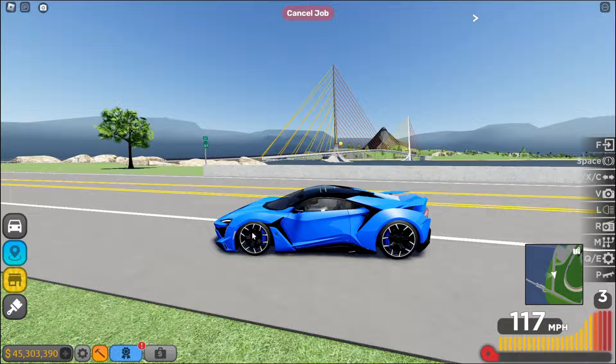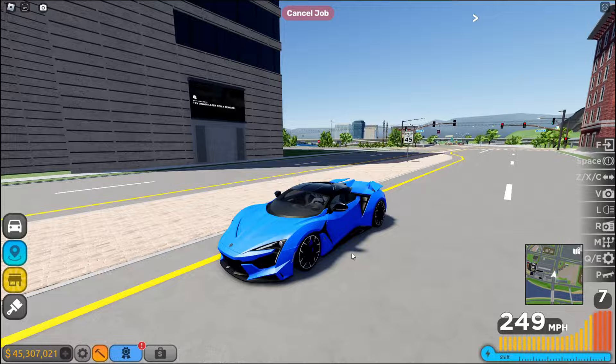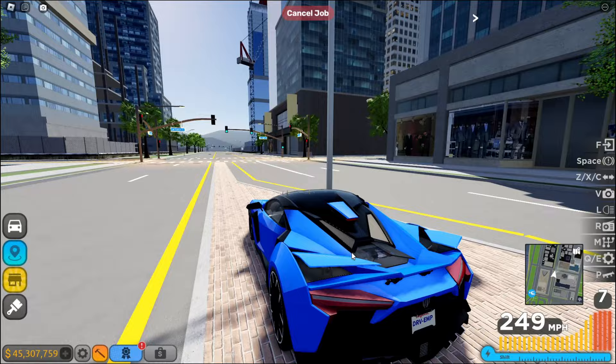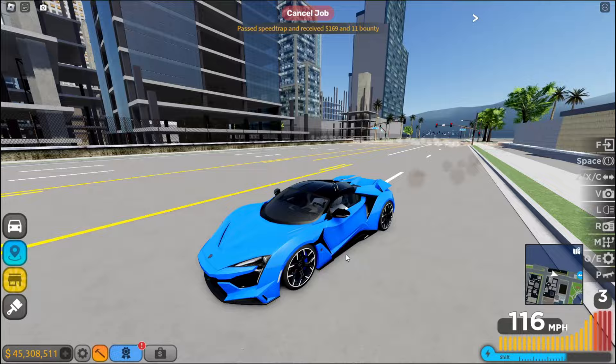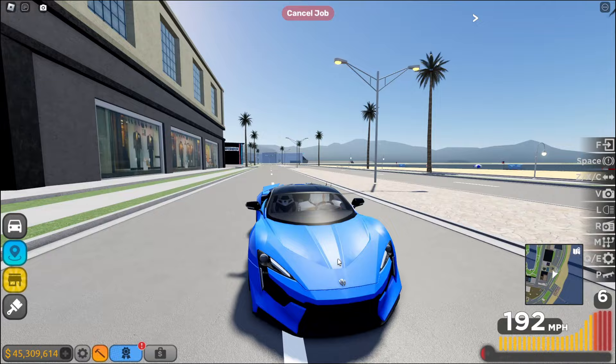That's pretty much it for today's video. We have two new brand-licensed cars in the game — the Finner Super Sport and the 2016 Lycan Hyper Sport. Super cool cars. I think this is actually a W update — we have jobs, two new licensed cars, and I really like W Motors as a brand. Let me know what you guys think of this update down in the comments. Leave a like, subscribe, drop a comment with your feedback and opinions, and join my Discord in the description. Have a good one everybody, bye!